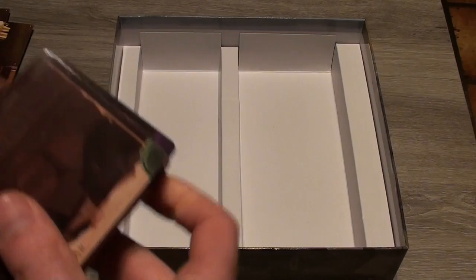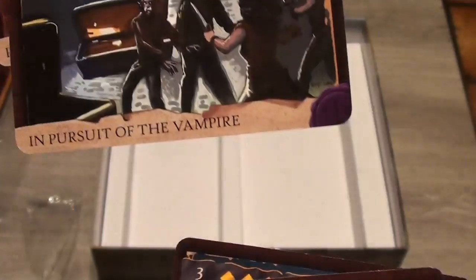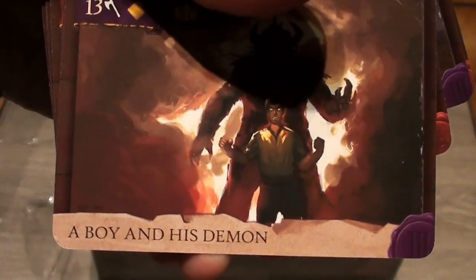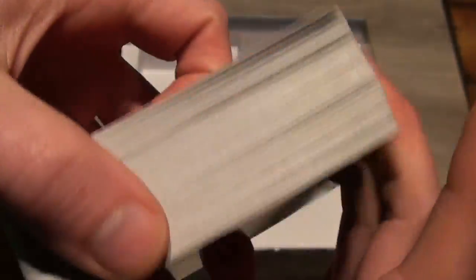These are more quests: 'Rats in the Cellar,' 'In Pursuit of the Vampire,' 'Pass the Fires of Mount Horn,' 'Close to the Nether Gate,' 'The Boy and His Demon,' 'Subdue the Restless Graveyard,' 'The Archmage's Golem Army,' and 'Behead the Red Lord.' As you can see, this is just a huge pile of quests — it's unbelievable.